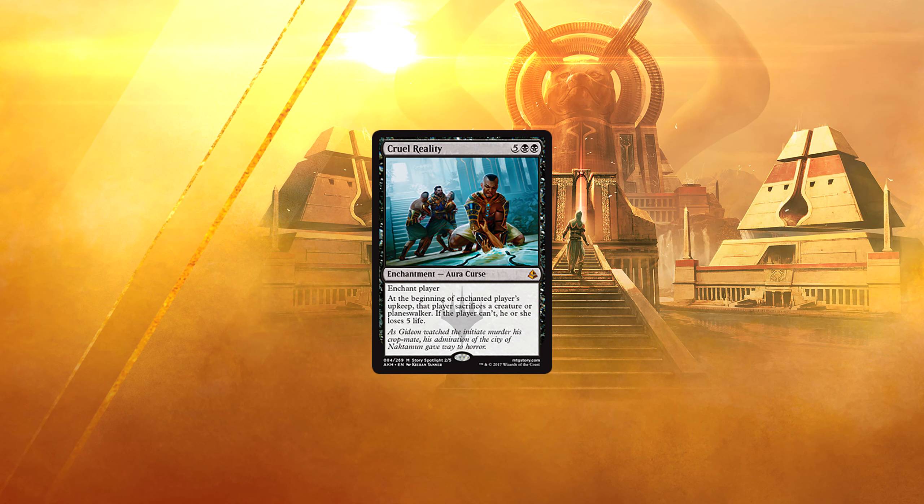Cruel Reality. 5 and 2 black for an enchantment. Enchant player. At the beginning of the enchanted player's upkeep, that player sacrifices a creature or planeswalker. If the player can't, he or she loses 5 life. 7 mana is a lot. However, this is also a card that just flat-out wins you the game if the opponent can't remove it. If you aren't in a position where you're going to die immediately, it helps bring you back by equalizing board states and then obliterates your opponent's life total in huge 5-point chunks. This seems like an incredibly good win condition for control decks — the only downside being that Reclamation Sage just laughs at it.